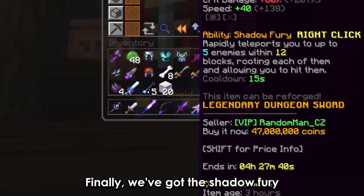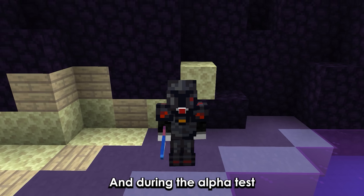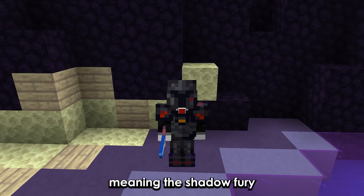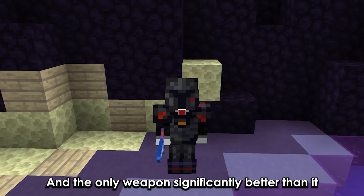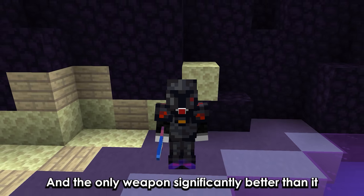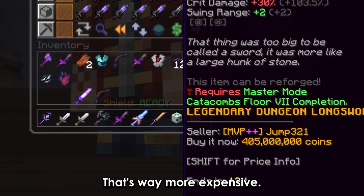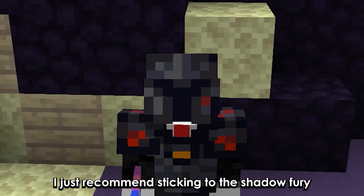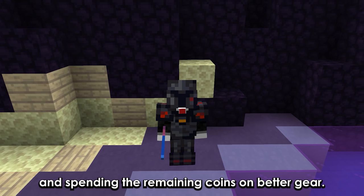Finally we've got the shadow fury. It easily outclasses the felthorn reaper. During the alpha test the felthorn reaper was quite similar to the giant sword, meaning the shadow fury is the best cheap burst weapon at the moment. The only other weapon significantly better than it is the dark claymore, which is way more expensive. So unless there's a secret use for the felthorn reaper, I just recommend sticking to the shadow fury or livid dagger and spending the remaining coins on better gear.